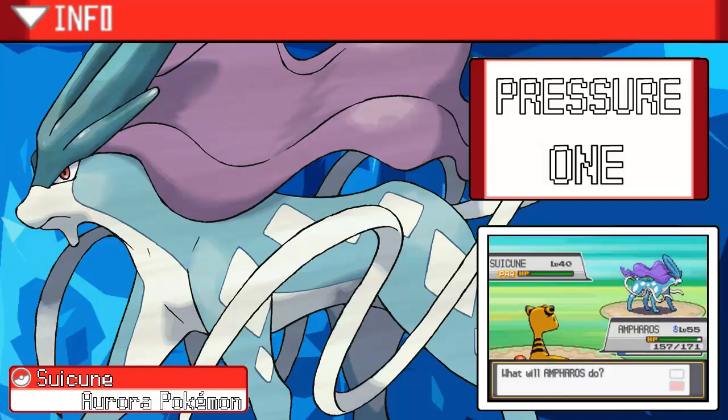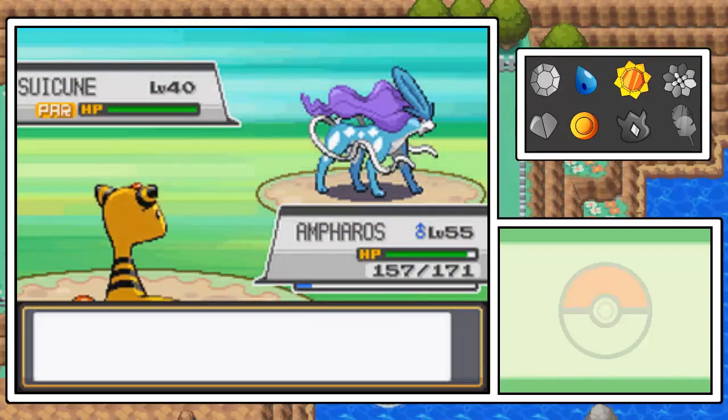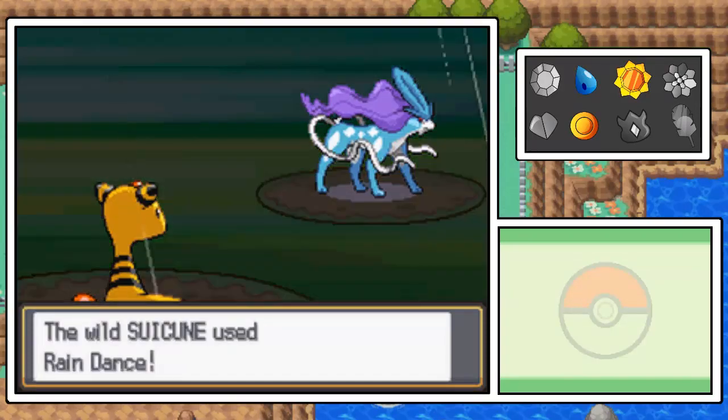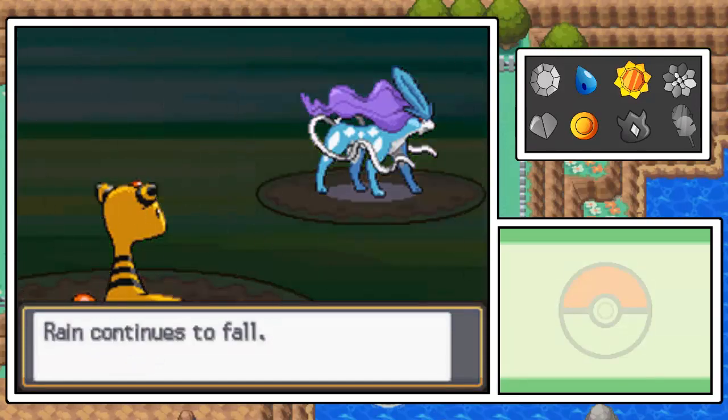Obviously Ampharos would take this thing out with an electric type move, so let's try a Signal Beam, as the Quick Claw is going to activate even though we were faster than it no matter what. Hopefully little damage there, Ampharos. Okay, that's actually kind of bad because that was a critical hit, so I don't know if a regular hit would have taken it down only halfway.